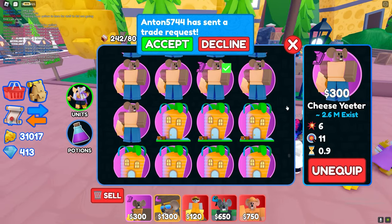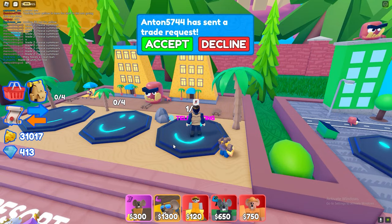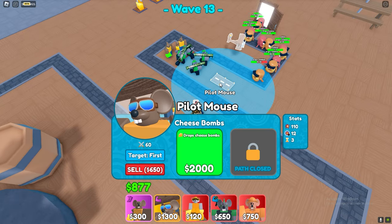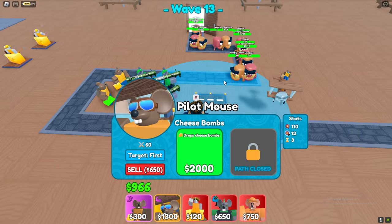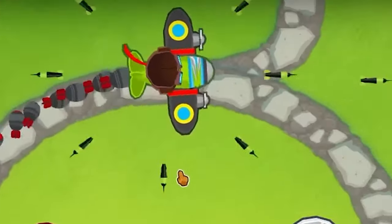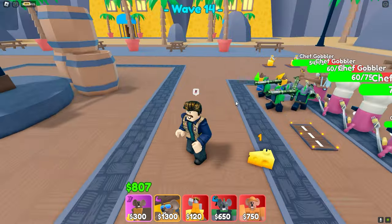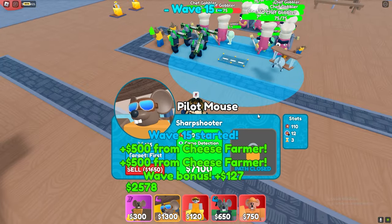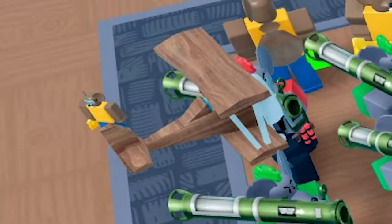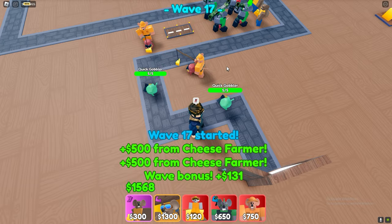Here we have the new pilot unit, which is epic. Let's hop into a match and see what he's got. The pilot on the first level is basically the same unit as in Balloon Star Defense — here's an example, almost the same. On level 2 he drops cheese bombs, and you may wonder what does the damage to the gobblers on the plane — well, this little guy just throws cheese at the enemies. Here's the pilot at the max level.